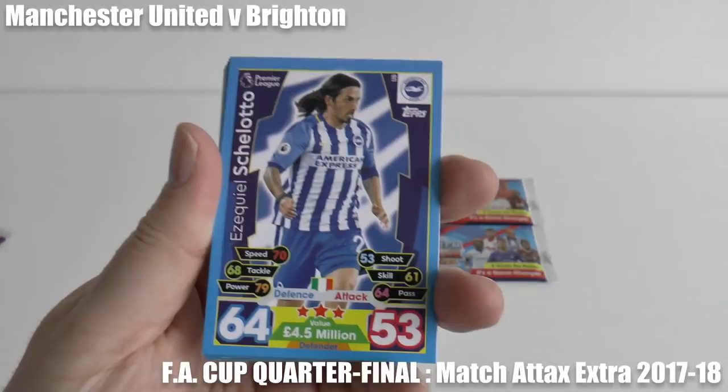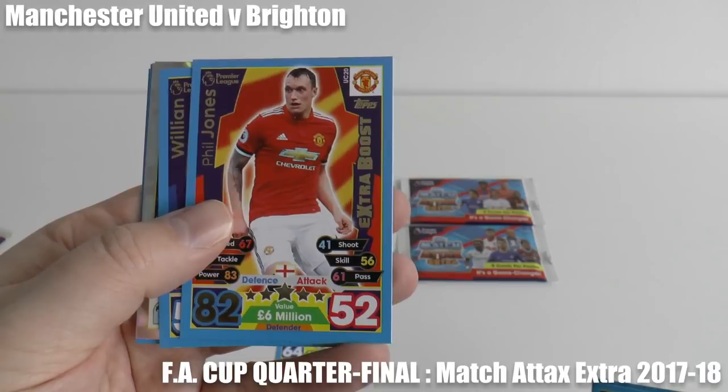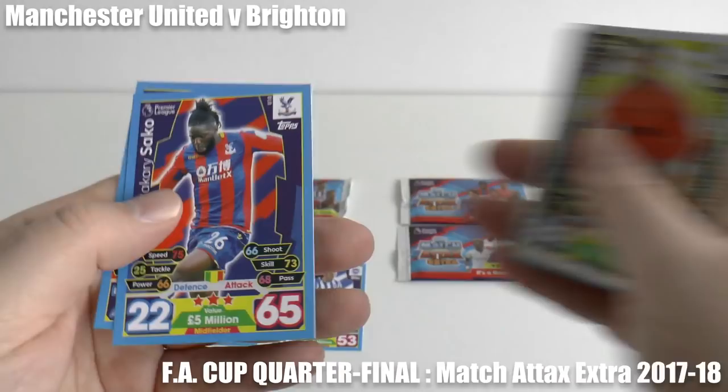So Manchester United 0 and an early goal for the underdogs — Brighton 1, as you see there, through Shalato. So it's Manchester United 0, Brighton 1. However, it didn't last long, as Phil Jones has equalised. It's a good goal-scoring game actually — a wide open game as you see there. It's Manchester United 1, Brighton 1.